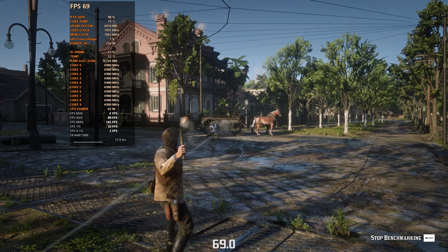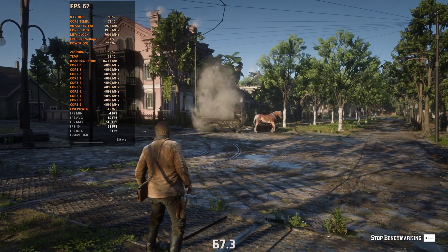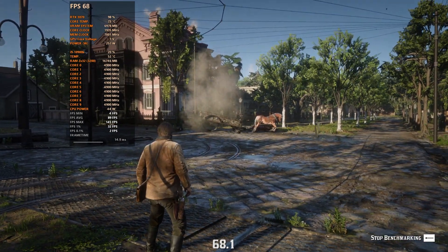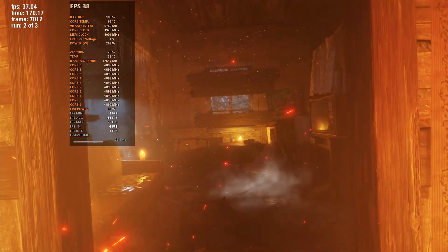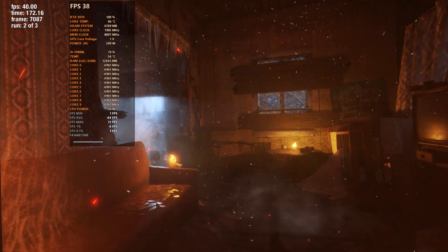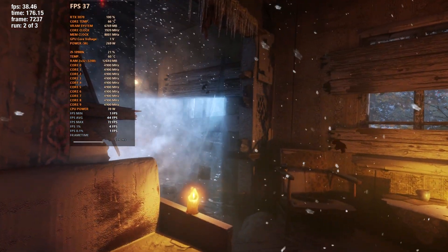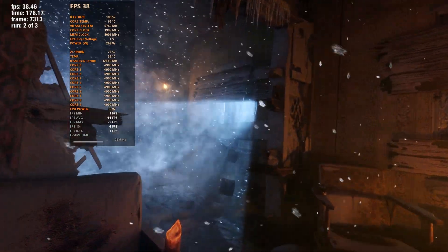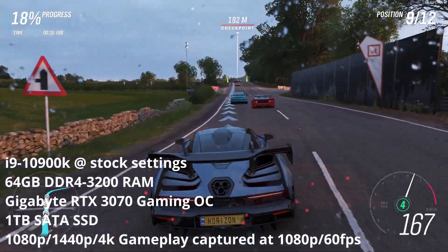For testing today I ran three games: Red Dead Redemption 2, Metro Exodus Enhanced Edition, and Forza Horizon 4. I chose these specifically because they all have a benchmark mode, which made it easier to get consistent test runs. I tested at 1080p, 1440p, and 4K resolutions at both stock and overclock settings, and I did three test runs per setting and averaged the results to even things out.